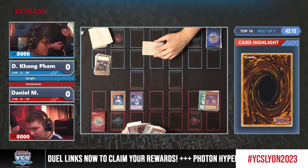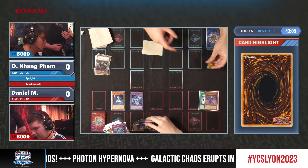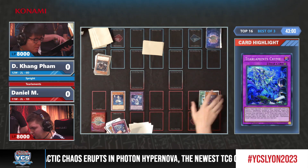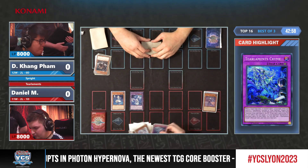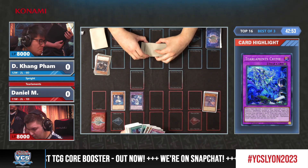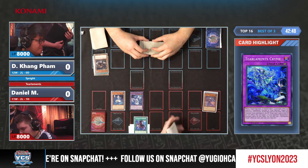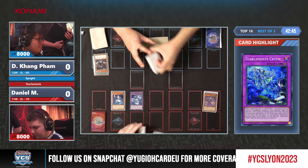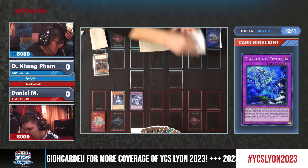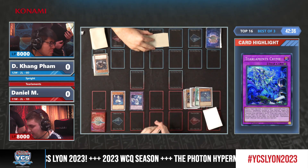It seems like he's considering the Crime, which surprisingly enough he's been milling. That's an interesting choice — we've seen other players this weekend side-decking it. I think I would like the line where you get the Scream and you just discard it for the Rhino. He just realized it: you get the Scream, then in a new chain you discard it for the Rhino Heart, getting you the Crime later on alongside another Fusion summon. This is a great opening.